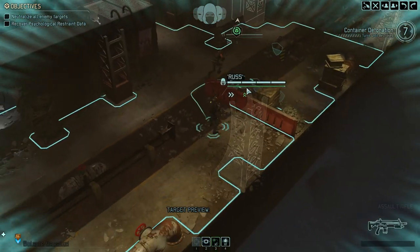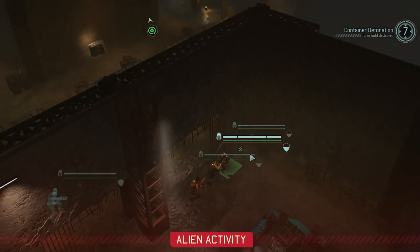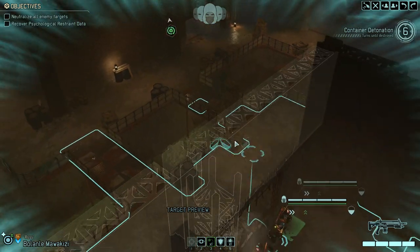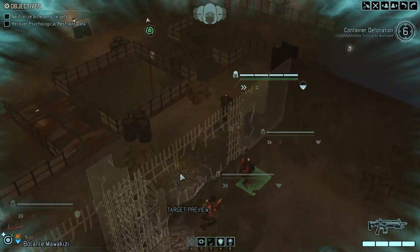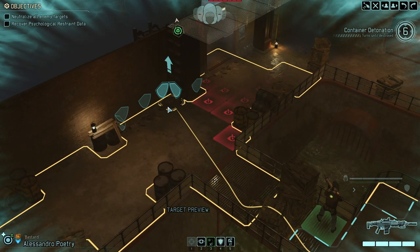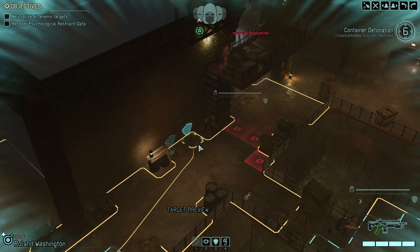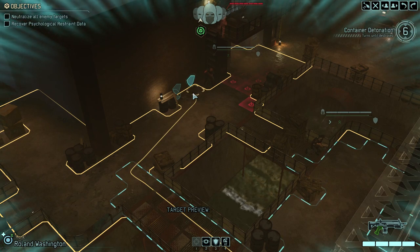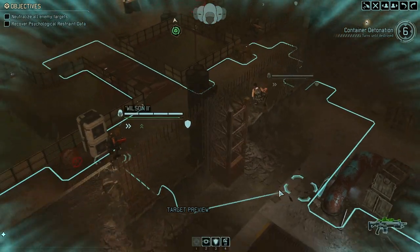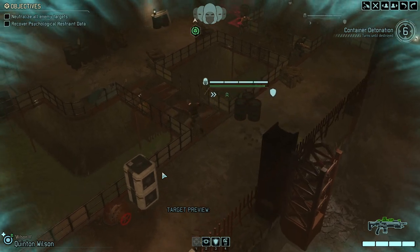Maximum movement. Lightning strike really pays for itself at this point. Let's try to get that high ground here if possible. Russ moves in and we are charging as fast and as furious as possible. That would be a risky move, but equally one that would be paying out nicely — and we're not going to do it. Don't want to lose the concealment just yet.